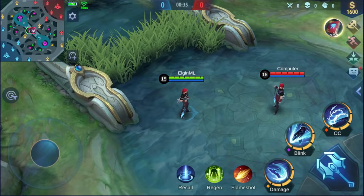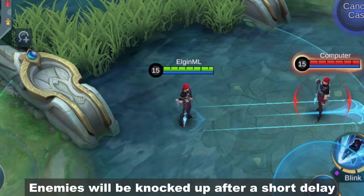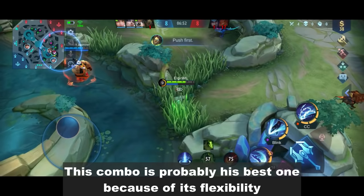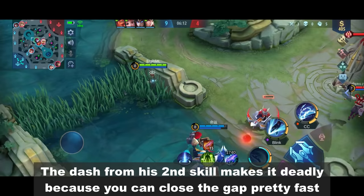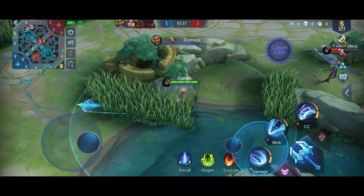First is the 1-2-3 combo where you enhance the 3rd skill. Enemies will be knocked up after a short delay. This combo is probably his best one because of its flexibility. It's good in teamfights and you can use it for ganking. The dash from his 2nd skill makes it deadly because you can close the gap pretty fast.